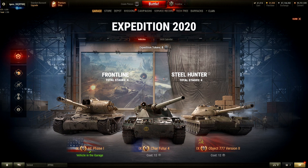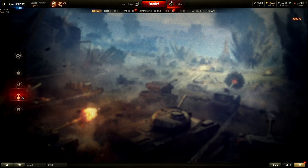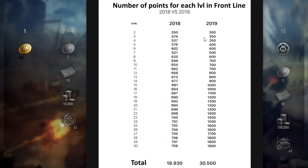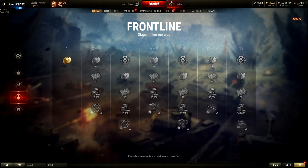Level one requires 200 points to get to level two. The final level is 15 — in the past it used to be 30 levels. In 2018 you had 30 levels with fewer points; in 2019 you had 30 levels but had to more than double your points. In Season 2020 it's only 15 levels per episode, with four episodes total.